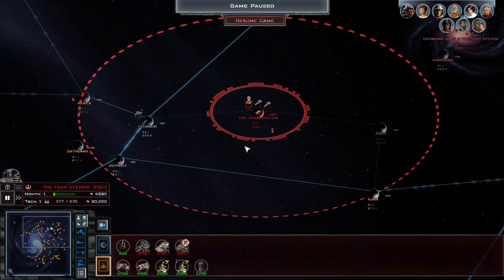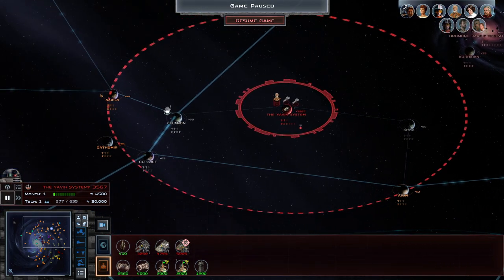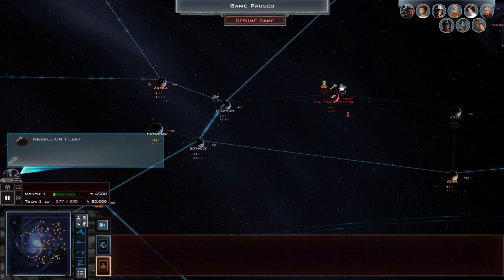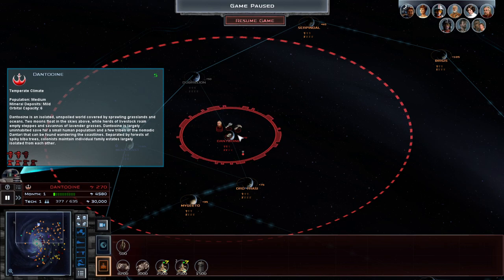We'll probably run around and try and just secure this area. The Sith are going to be very annoying to deal with, I'd say. And we've also got to take out these Empire forces. Since I've never played the Rebellion, I'm going to do poorly with them. So if there's any Rebellion fanatics in the comments who want to give me any sort of advice, I will gladly read every comment.